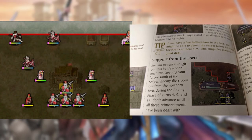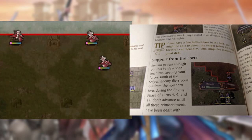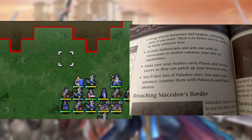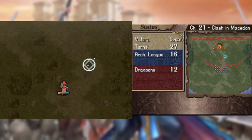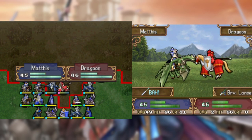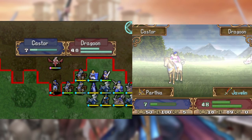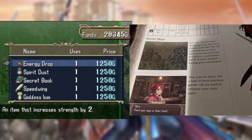The guide for this chapter suggests waiting for all the reinforcements to spawn before pursuing the boss, because of course it does. It also suggests reclassing to have more bow users, so I have Wolf, Lorenz, and Dolph join Castor in the Horseman Club. Once the reinforcements are eliminated, Gratavus Mathis is able to make quick work of what's left, while Parthia Castor is able to take out any remaining wyverns. There's also a secret shop where I stock up on stat boosters.